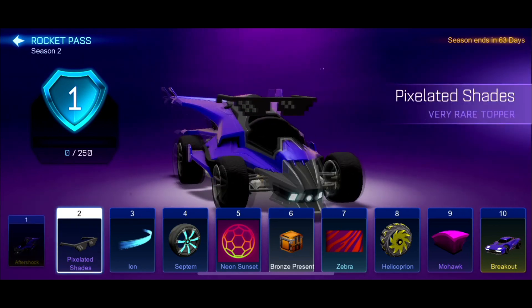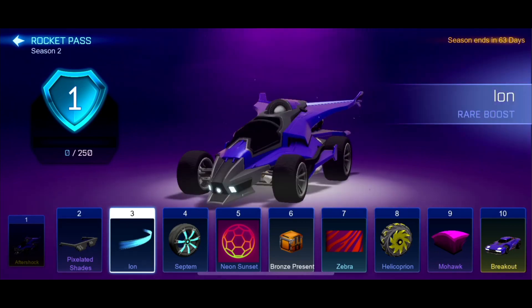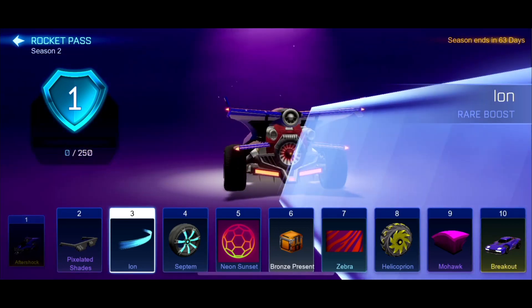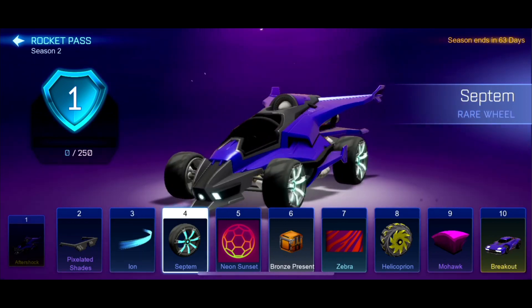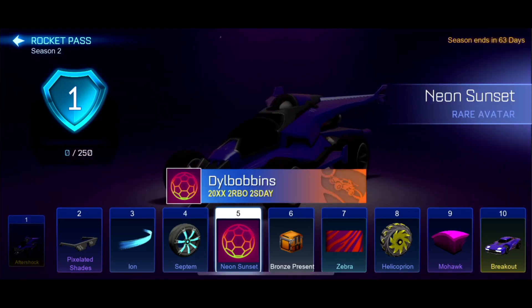Number 2 — we have Pixelated Shades, which is obviously the best topper in the game. We have the Ion Boost, which is a thick Ion Boost, and as you turn it, it actually goes flat — that is weird but cool. We've got Septum Wheels, which is nice. And we have the Neon Sunset Avatar.